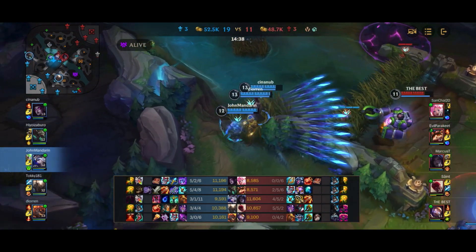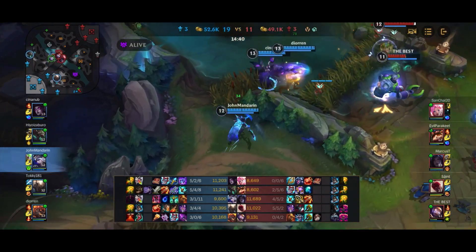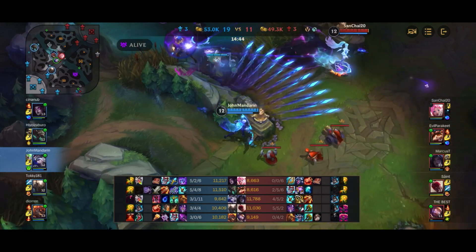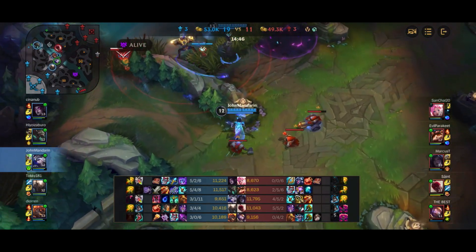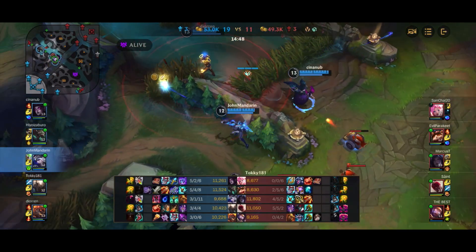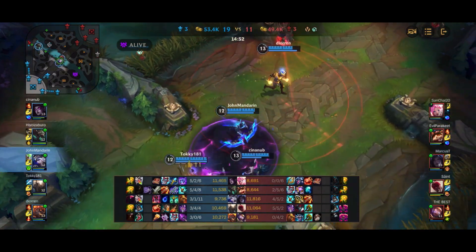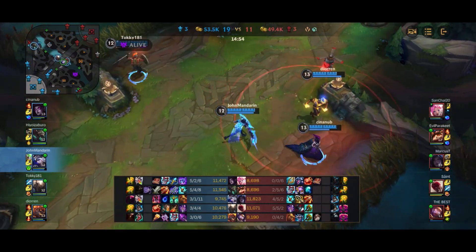I can see a couple of enemies in the area, so I ward the bush just to make sure nothing funky is happening. Blitzcrank uses his QSS to escape again. I guess you could say the QSS was a good purchase from Blitz — without it he would have died on two occasions now, so it does have some value.